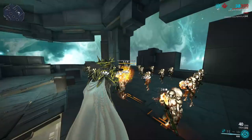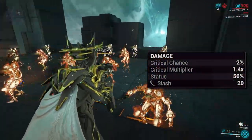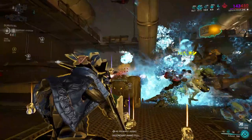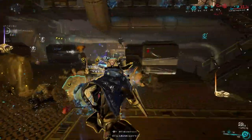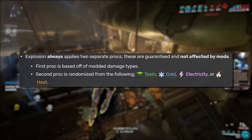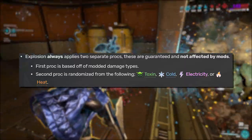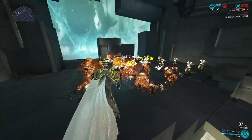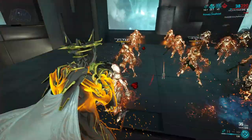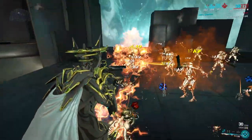To make use of this passive, the Seido has a special alt fire that launches a glaive with very high status chance. This glaive will auto lock on to up to 11 enemies and explode with a 6 meter radius. The explosion always applies two separate status procs — the first based off modded damage types and the second randomized between the 4 base elements. It also has innate blast and slash, which means that with just one element modded onto your Seido, you can proc up to 7 status types with a single shot, giving you a bonus 420% damage.